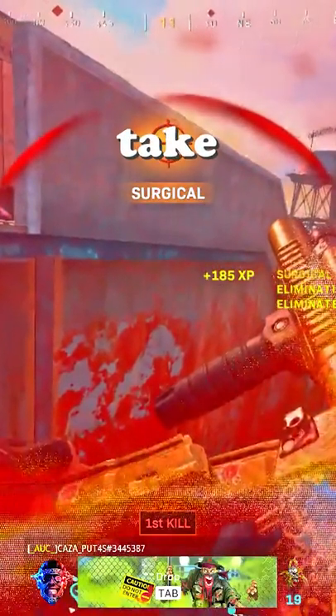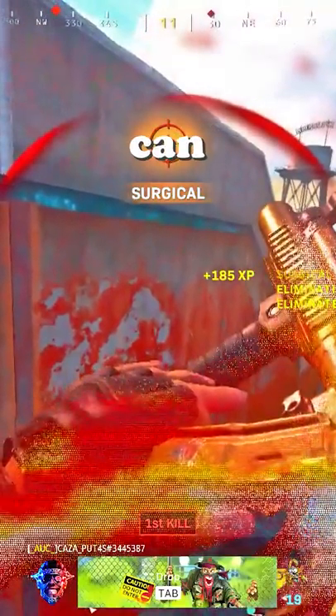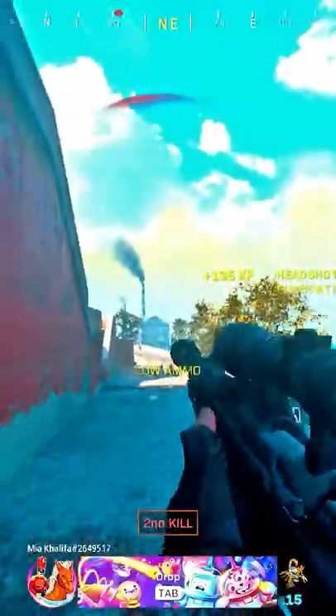I know for a fact if I try to take this guy on with my SMG, I'll surely lose. I need to remove him from the lobby before he can even get two shots on me, and I only know one way to do that. Holy shit, does that deserve a follow?